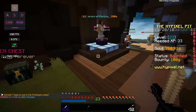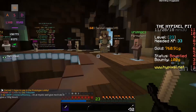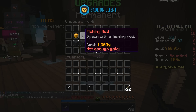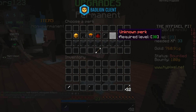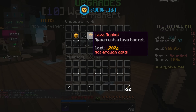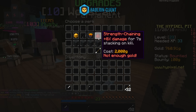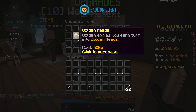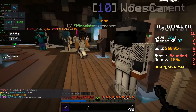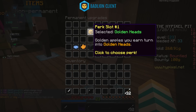Anyway, I wanted to talk about what you should do when you first start out on the server. When you first start out you're going to have literally nothing. You can only purchase one perk, and you'll only have access to these 16 perks. Your very first perk should be Golden Heads, because it lets you heal in the PvP zone without eating a golden apple — you just use your golden head, and it gives you Speed 1.